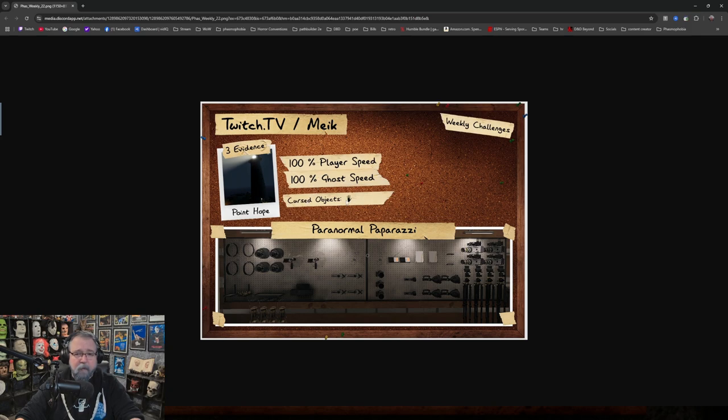Cursed object is the monkey paw. We got baby headlamps, tier three motion sensor, tier three parabolic, tier three lanterns, tier three lighters. No Sandy pills, no protection gear whatsoever — no smudges, no crucifix, no EMF, no temperature gauge. Then we have camera, spirit box, writing, dots, and camera.